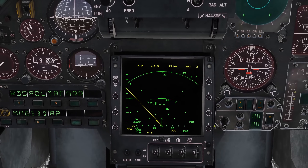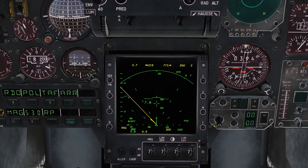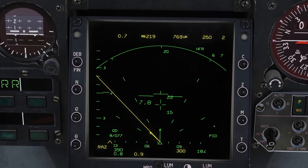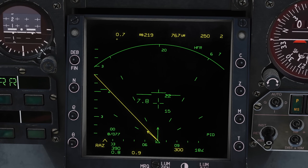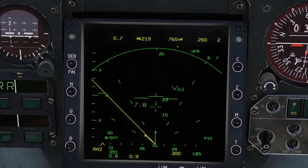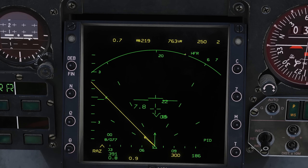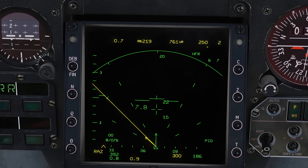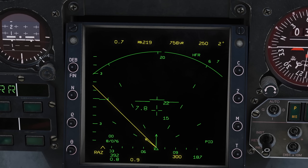On our radar display we now have in yellow information being transmitted by datalink from the ground unit. In the top left we have our target's Mach number, the real or true bearing, and the combined closure rate, the altitude in hundreds of feet — so 25,000 feet — and the number of aircraft in the group, in this case two.